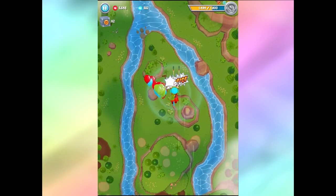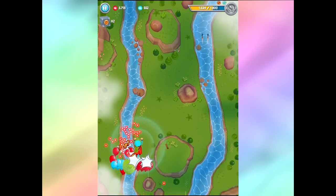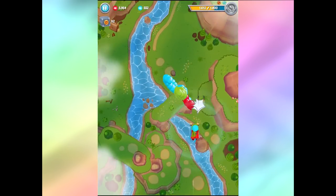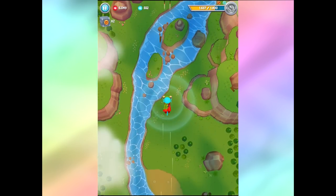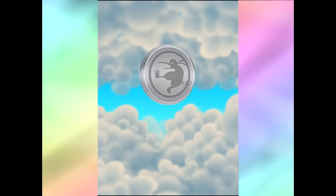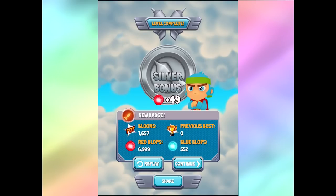There's a lot of balloons in that chunk right there. Like I said, it's really tough - this game is a lot tougher than I thought it was going to be. I'm used to using a mouse. So we only got Silver on that map too, which kind of sucks. But we got a lot of blops - we can get power-ups and eventually we'll get stronger. Got 552 blue blops and a bunch of red blops.